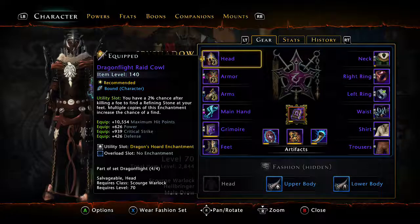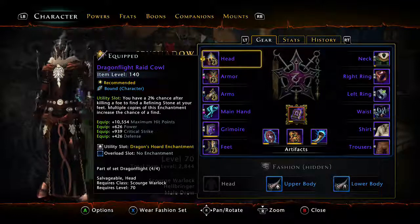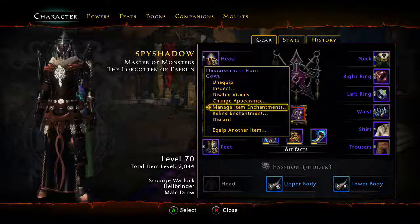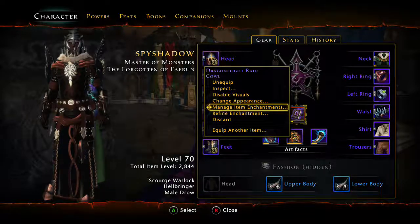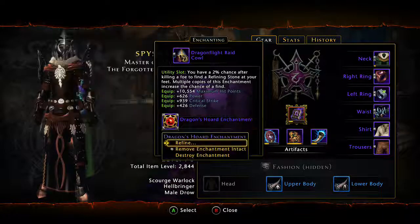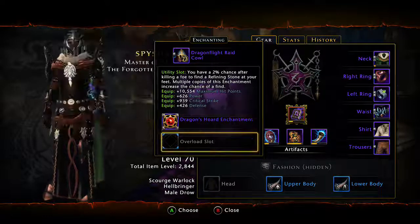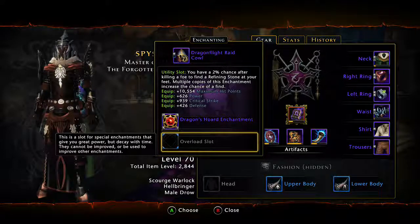Make sure you're looking at that, because as soon as you get a new piece of gear, you kind of pop it on and you don't think about it — there might be a gem slot in there. Click on the actual piece of equipment and it'll have that little box up at the top middle left. It'll be empty, and you select 'manage item enchantments' and just click on it and put it in. Now this also has an overload slot. The problem is the overload slot does not have an item level on it.